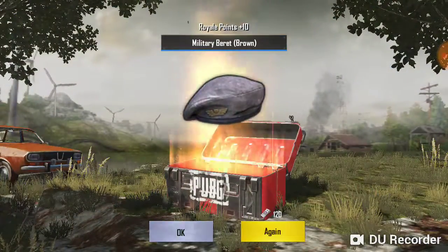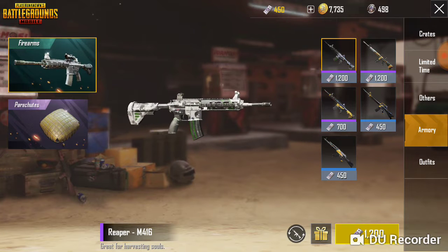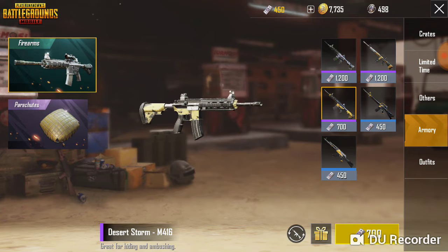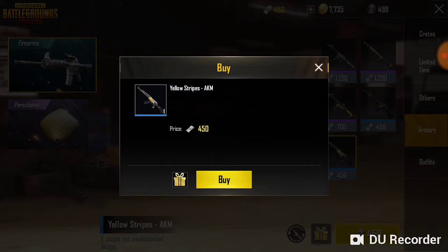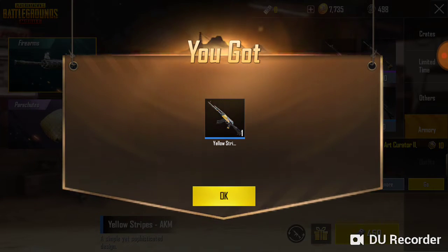Yeah, we got a Military Barrette. So we have exactly enough for this AKM skin, because I already got one skin for the M416 and one skin for the M16A4, and I realized I don't have a single skin for the AKM. I actually really like the AKM, so I'm going to spend — I have exactly enough to buy the skin, the Yellow Stripe skin. I'm going to go ahead and get it. I've never bought an actual skin by itself. I think I'm going to screenshot this for the thumbnail for the video.